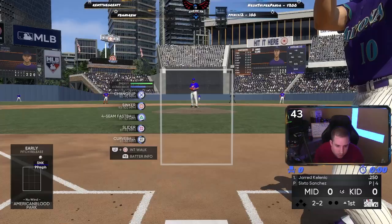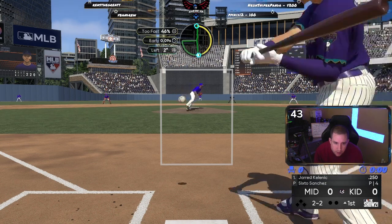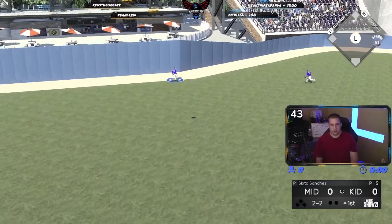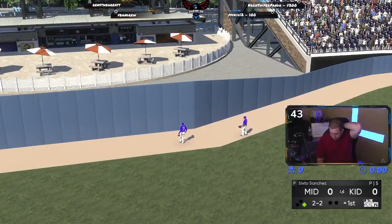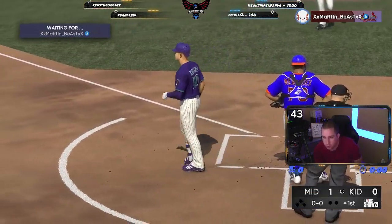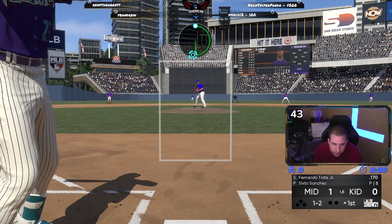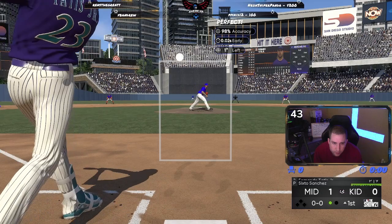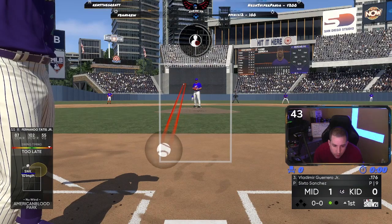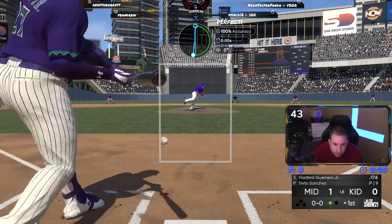Going slider low and in. He chases it — not where we wanted it, and he crushed it high and deep to left. Tawny looks up, leaps at the wall, but forget it — it's gone. A 350-foot home run in our short left field. Need to get with the high sinker here. I'm swinging — there's one out. We're down one, nothing.